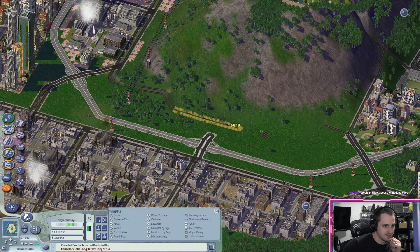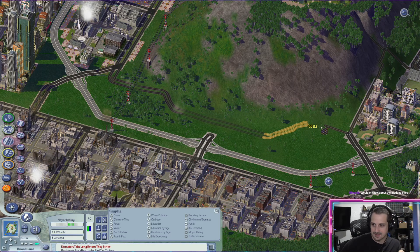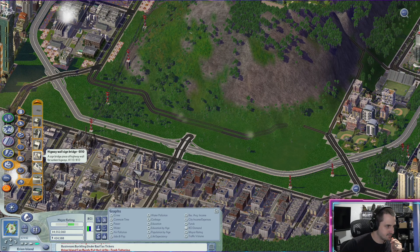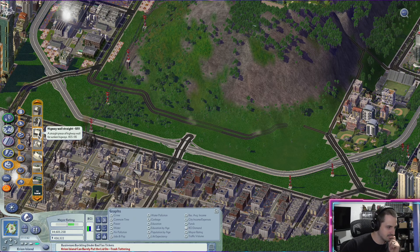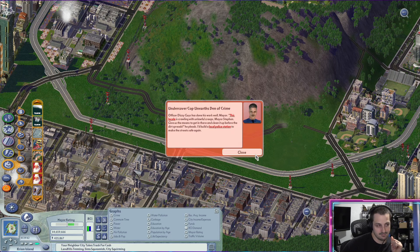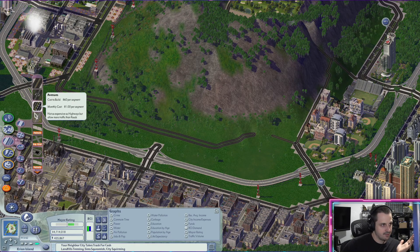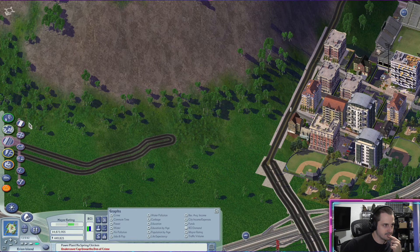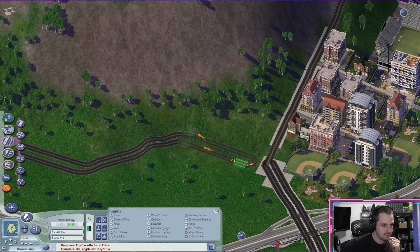The more I play on this map, the less I'm liking it — on this exact city, though. There's a park somewhere. Sunken highways — I wish I could spend the time to re-learn sunken highways. This one says boosts landmark effect and residential cap release. So I'm thinking maybe some other stuff will tell me that. This isn't gonna work, get outta here. I don't care about jail, leave me alone.